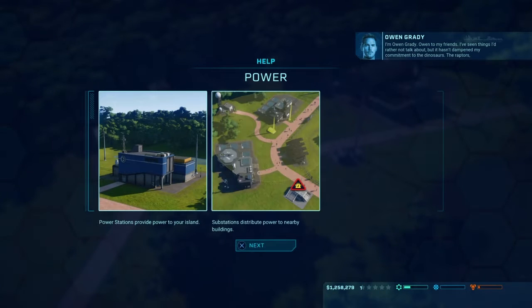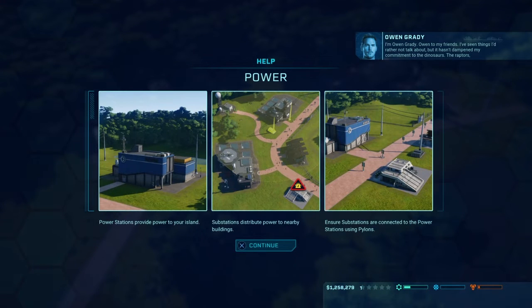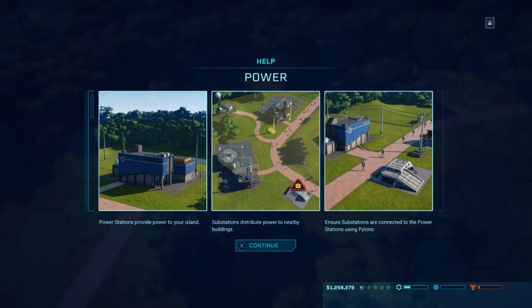Here's how the power works. When you see the yellow circle around your little small power station substation, that means in that yellow circle — that's the area that gets power. This is gonna be the end of the video, y'all. I'll see you soon.